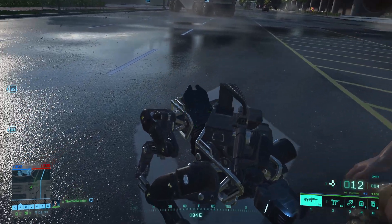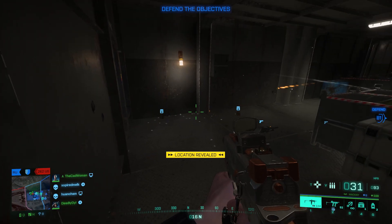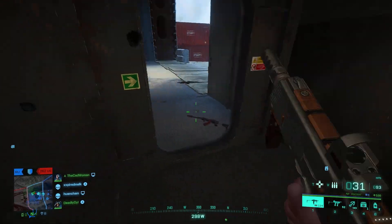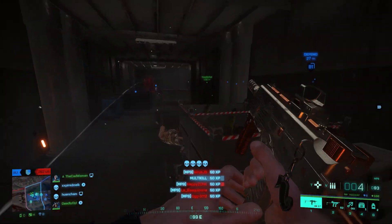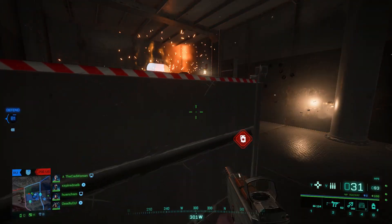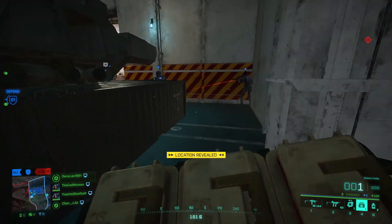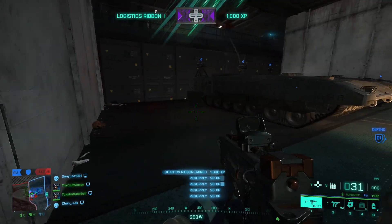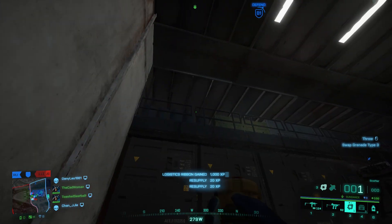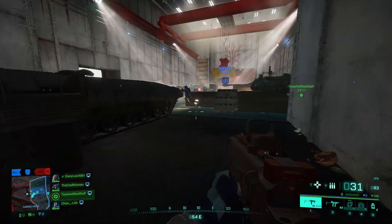In the second section of this week you need to do 20 kills or revives, earn 5 logistics ribbons and heal or resupply 20 teammates. For the kills and revives just do what you have to do in Battlefield — kill the enemy and keep your teammates alive. If you want to be an even better teammate, take a medic or ammo crate with you and heal or resupply your mates, and this way you will also complete the third mission of this section. For the logistics ribbons you need to do the exact same thing: heal and resupply teammates or repair allied vehicles. So if you complete the former missions you should automatically do the ribbon mission as well.